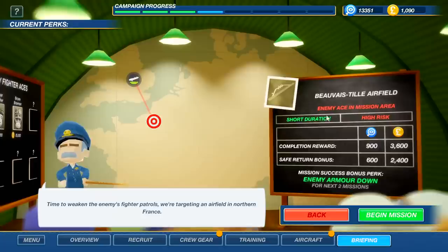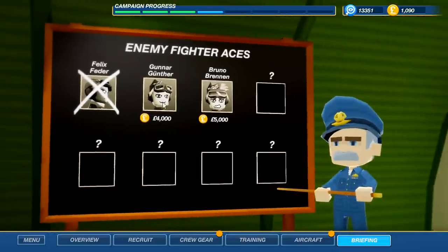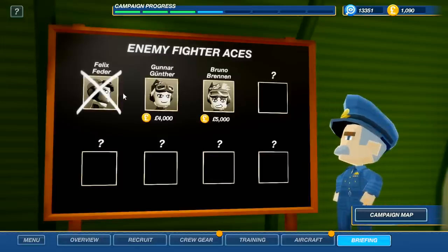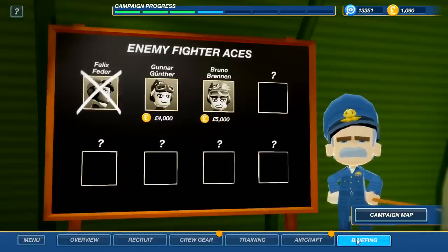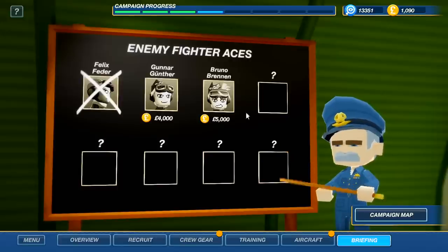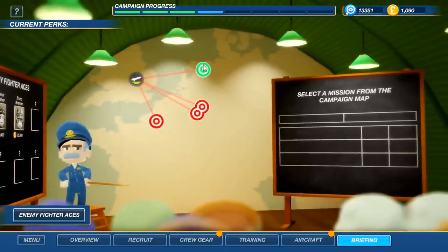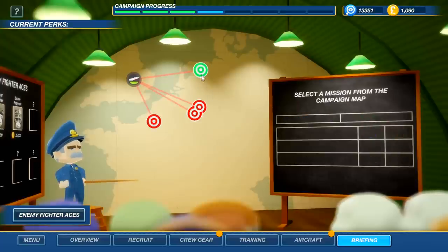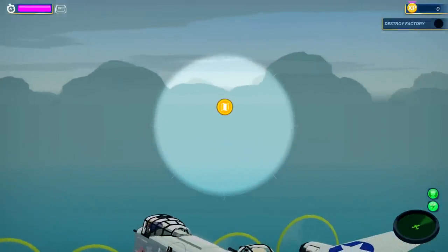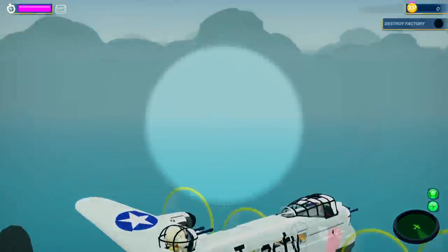Unfortunately we went from a milk run to a mission where there's an enemy ace in the area. Let's check our enemy aces — Gunta or Bruno? Alliteration all over these gentlemen. We've only seen three out of a potential eight aces and eliminated just one. I wanted the machine guns to deal with aces, so this is a problem. This one doesn't have an enemy ace — just these three. That's the North Sea up there.